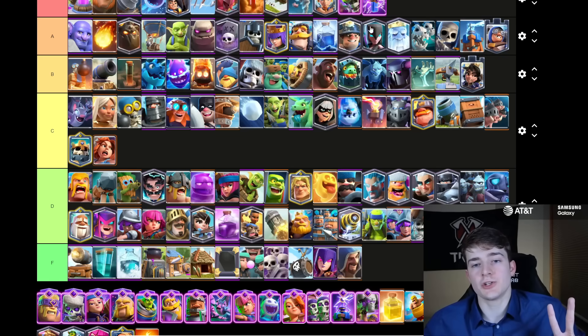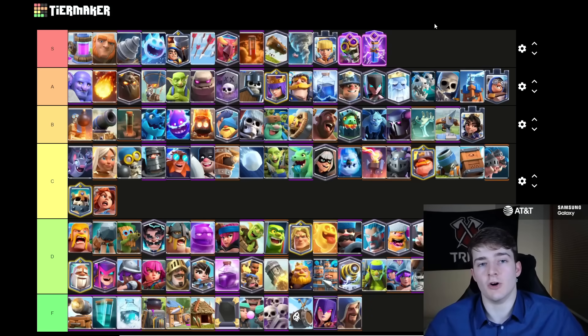The second best evolution in the game, in my opinion, is the Evolved Zap. I definitely underestimated how good this card was going to be, especially in heavier decks with the Giant, with the Golem, with the Lava Hound. I'm actually convinced it's part of the reason why Beatdown made such a big comeback, because the Evolved Zap just pairs so, so well in those decks. It's practically a fireball — when you get down an Evolved Zap, it's a fireball that stuns for only two Elixirs, so it's pretty much no surprise why it is a very, very good evolution.